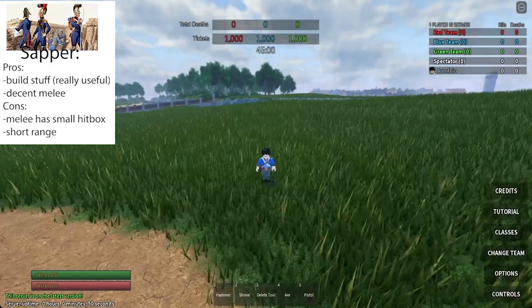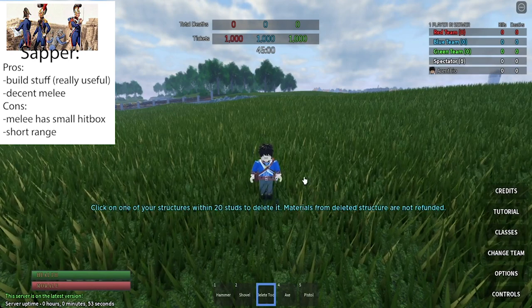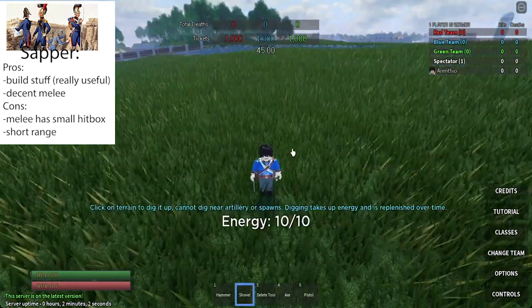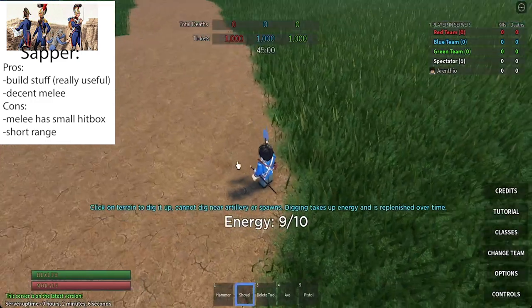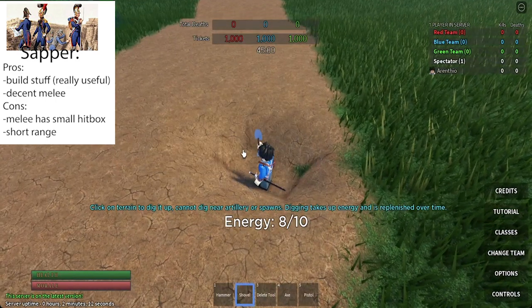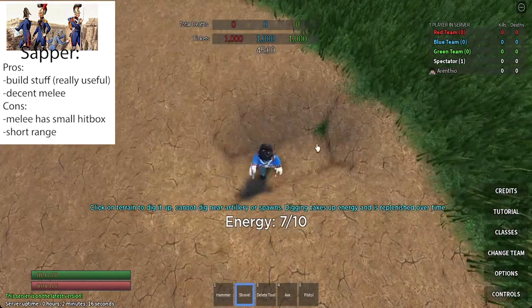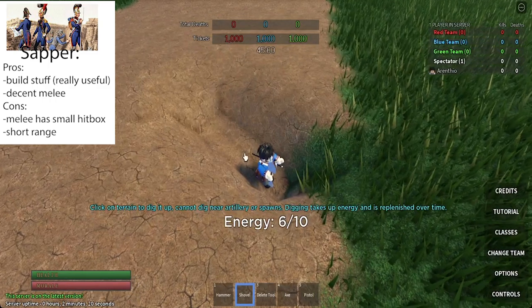Moving on, let's talk about my favorite class — the sapper. We're given five items: the hammer, the shovel, the delete tool, the axe, and the pistol. We already know what the pistol is, so let's take a look at what the shovel does. When you left-click on the ground, it creates a little indent. You can continue left-clicking until you dig a trench or maybe even build a tunnel. And if you run out of energy, don't worry — it regenerates over time. We'll be revisiting the shovel pretty soon later in the video.